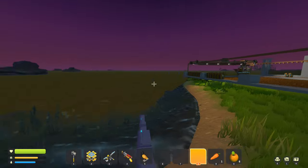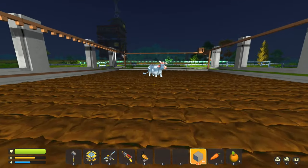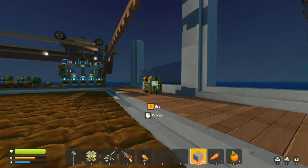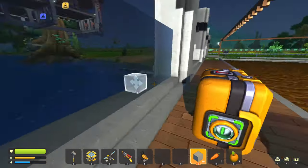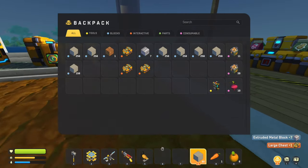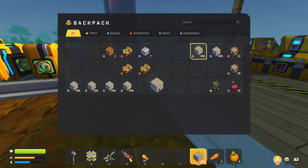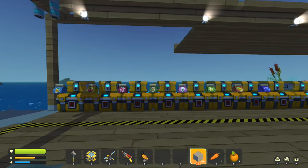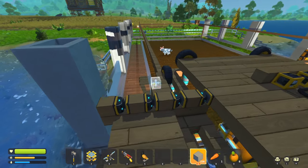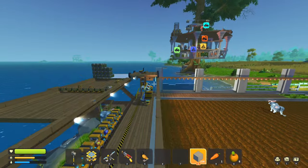That way I can build a flat area here which would be for vehicles. Let's get building and see how long it takes me to find concrete. I've got six stacks, nearly seven, and I'd work away at the floor, so it's going to be interesting.